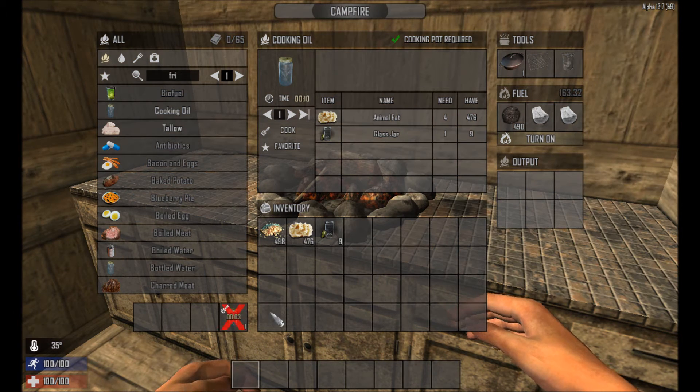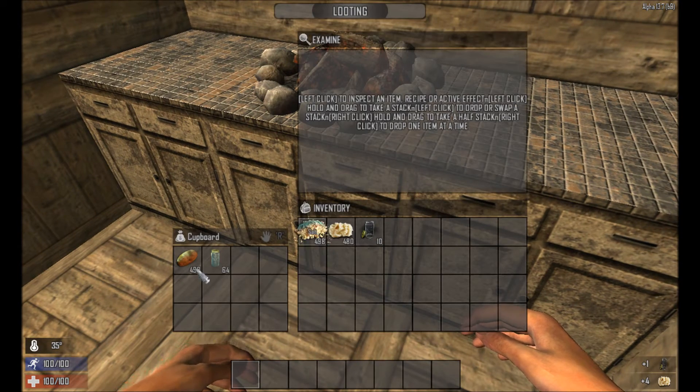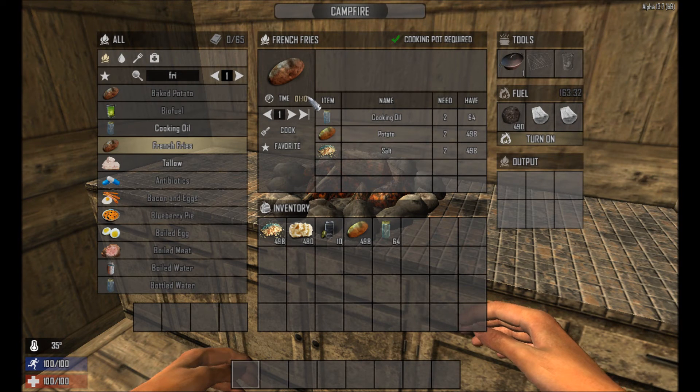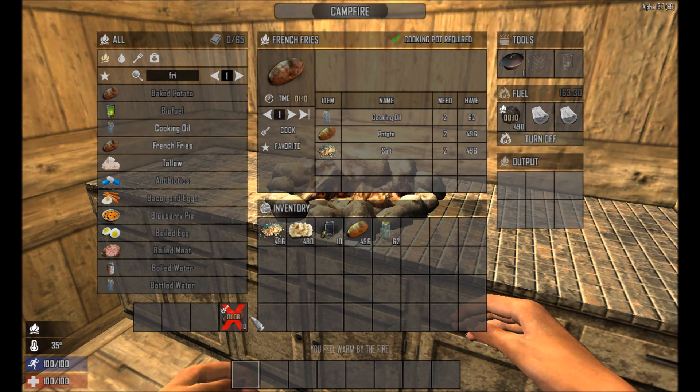I won't leave that running just because of the noise. Once we've got the salt, the potatoes, and the cooking oil we can craft the french fries themselves. As you can see they take a minute and ten to cook, but they yield ten per craft.